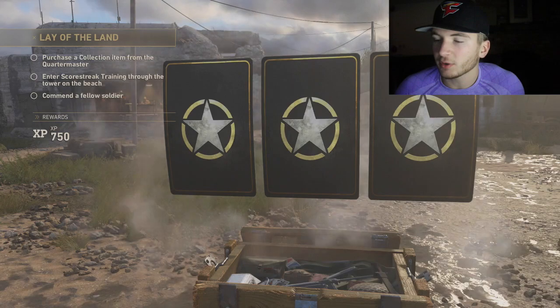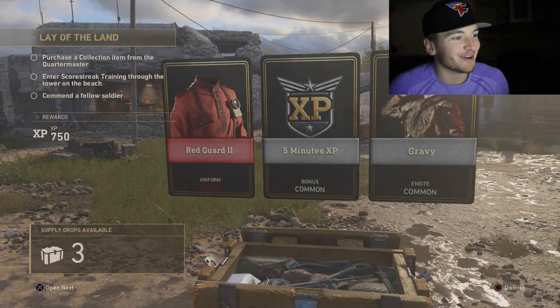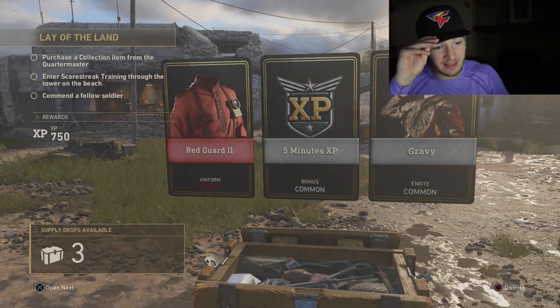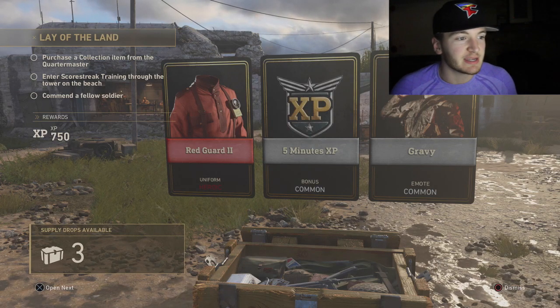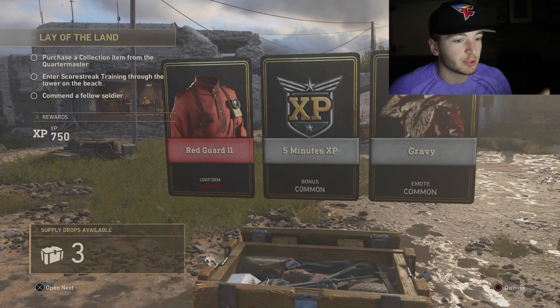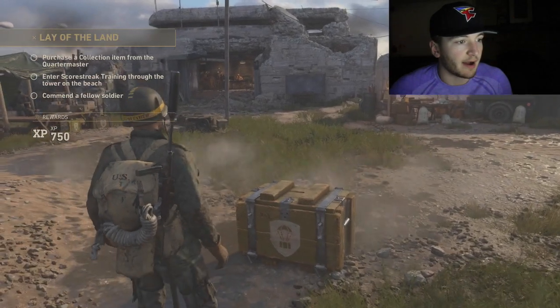Oh! We got a Heroic! Heroics are, I think, the most rare things you can get — they're rarer than rare, rarer than epic and legendary. That is crazy. It made some noise when I got it, it just blew up red. We got Red Guard too. I don't even know what it's for, but whatever.